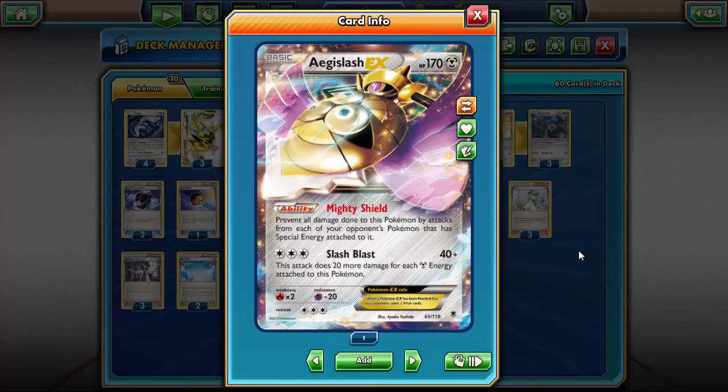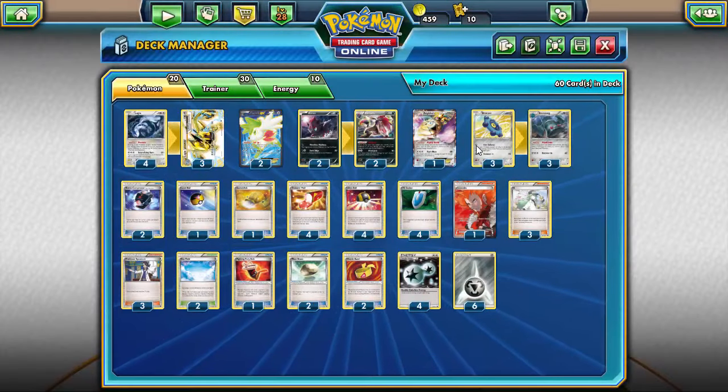I'm running one Aegislash, because if you're running a Steel deck you might as well throw one in — one extra Pokemon won't hurt and Aegislash's tech potential is too good to pass up. It completely shuts down decks like Night March, or at least forces them to use Hex Maniac or Lysandre and waste their supporter for the turn dealing with Aegislash instead of directly attacking. It's just a great Steel Pokemon to have just in case.